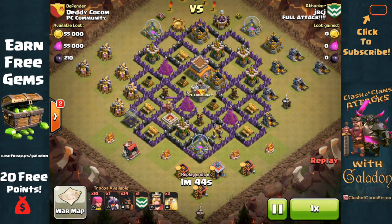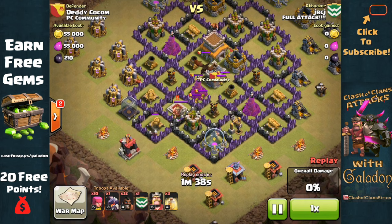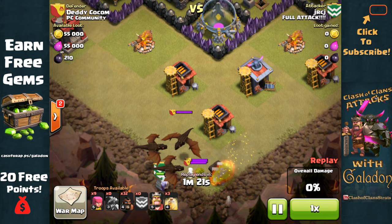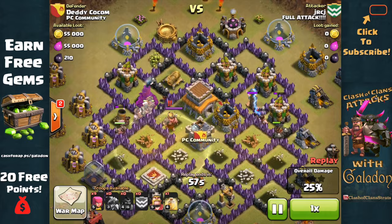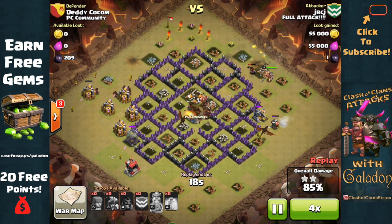It's not often I show more than one attack replay from the same person, but I was really impressed with these Hog Rider raids and want to learn from them. JRCJ does it again — he's facing a Dragon in the Clan Castle once more, using a similar strategy: pulling out that Dragon, taking it out with his own Dragons in the corner, then sending in all the Hog Riders. He's chosen a compact village, which I think is one of the keys. Really, there are three huge keys to the Town Hall 8 Hog Rider attack: watch out for double big bombs — they can end your raid immediately; deal with the Clan Castle first; and be very careful about where you place those heal spells. Hogs ravage the village — 3 more stars for Full Attack.